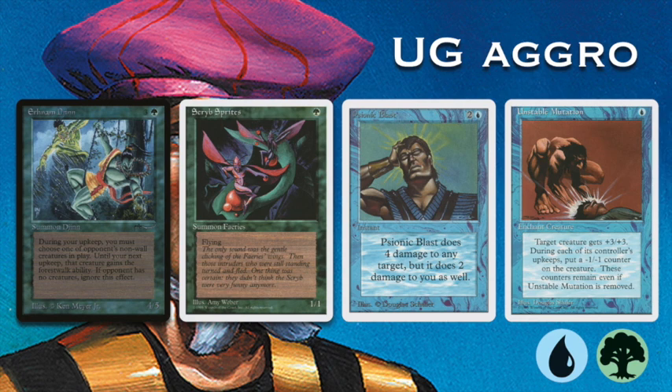He's also playing Psi Blasts to finish off the job, so these games could go really fast once the deck is rolling. And don't forget he has access to Pendelhaven — that's a land from Legends. Tap to give target 1-1 a plus 1, plus 2. So you're making a 1-1 into a 2-3 creature, which is pretty strong.